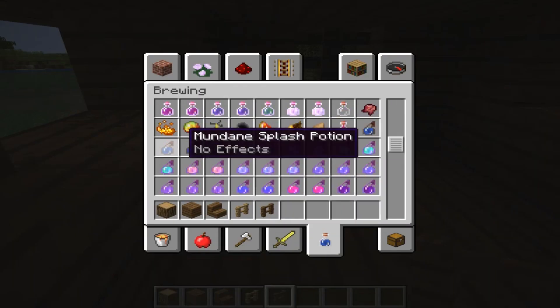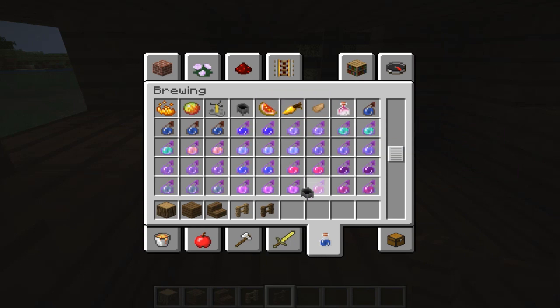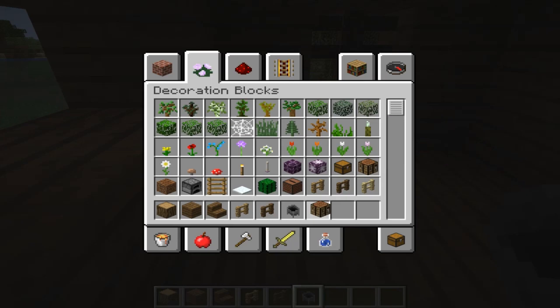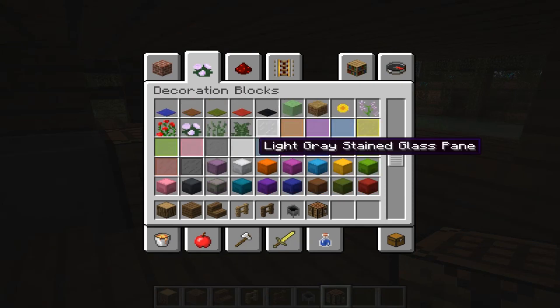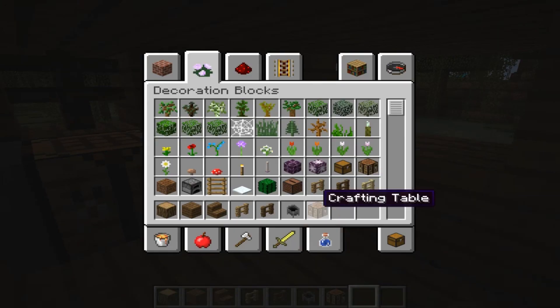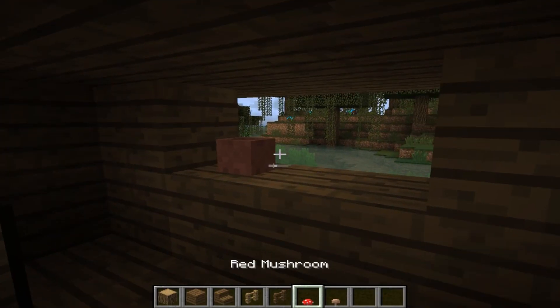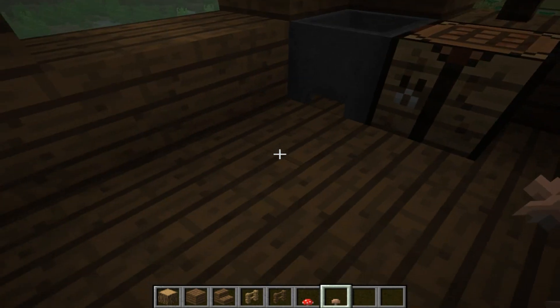Now we need to take a cauldron and put it here. Also let's take a crafting table and put it here. Also we can take a flower pot and put it in this window. And we don't need to forget about red mushrooms and brown mushrooms — put them here and on the floor randomly.